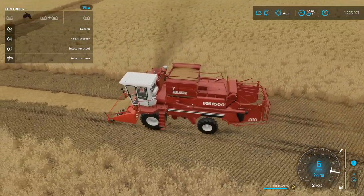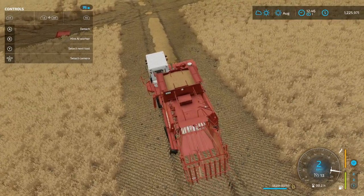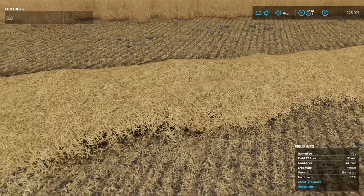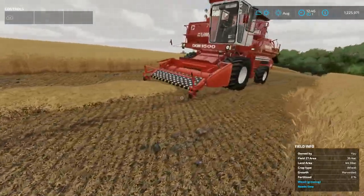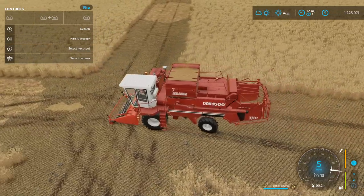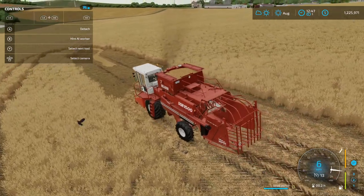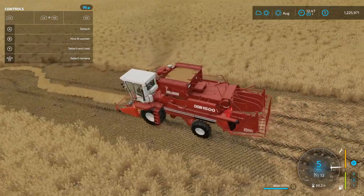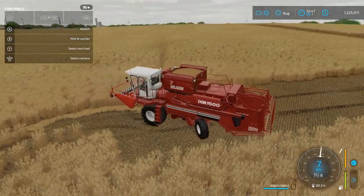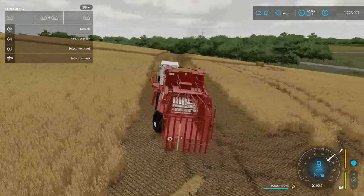So basically you can pick up straw off the ground and it will reclaim some of the corn kernels mixed in with the straw — a recovery feature. In the real world, harvesters spit out some corn kernels with the straw, and this is a kind of recovery thing. I think the modder has set the recovery amount unrealistically high though — you wouldn't be picking up hundreds of thousands of litres off the ground realistically.